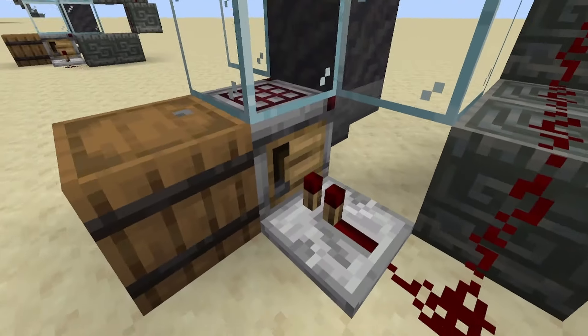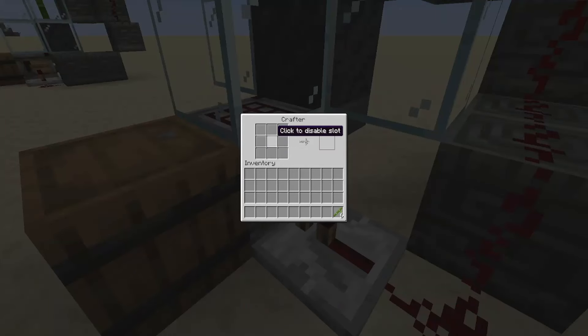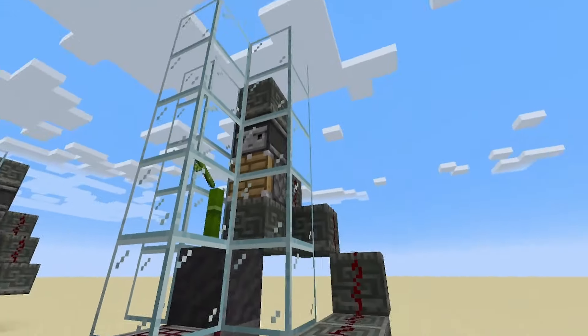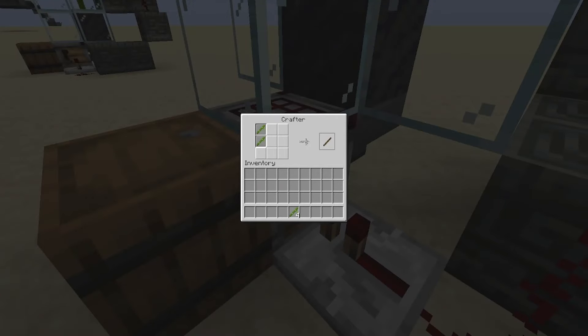Now you can easily set this up to do different bamboo blocks or even with trees. If you go into the crafter and toggle all of these, if we take these bamboo pieces and put them right there it's going to output sticks. So you could change this and have it set up in different ways to get any sort of configuration of wood that you would want.